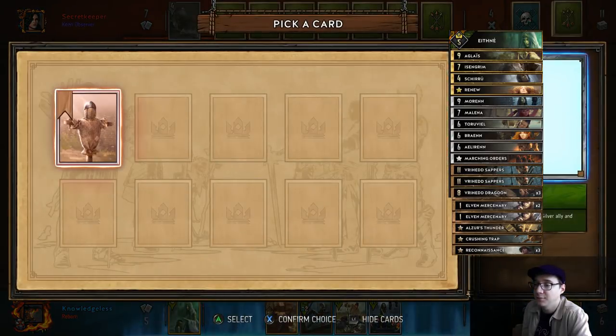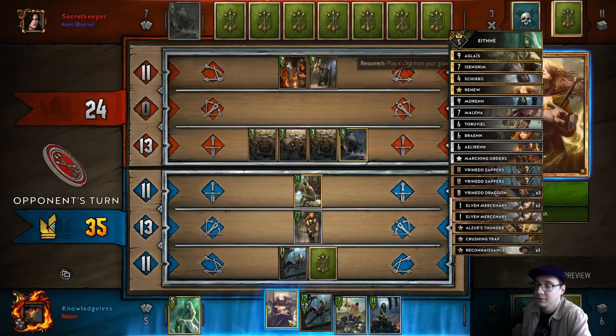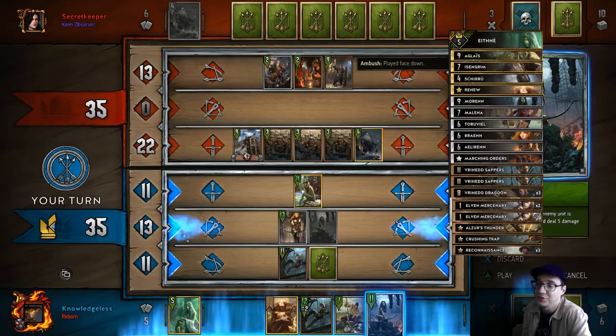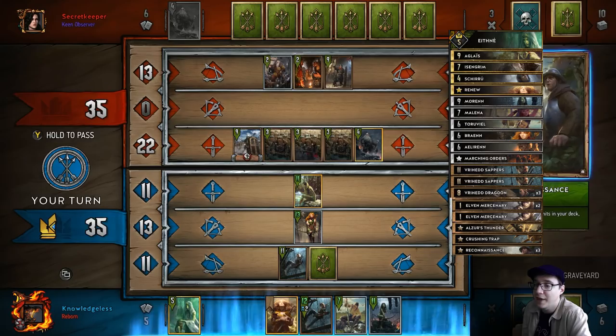Thanks to my opponent giving me a decoy, I can redo Milena and get some points out of it. It would be nine points of value from that decoy, which is not great, but it's nine points on top of my Aglius, which was 11 strength. Now I can just pass.